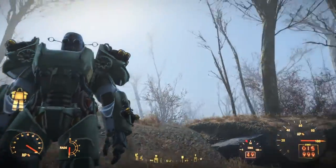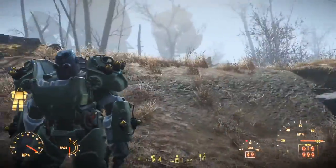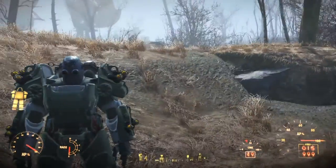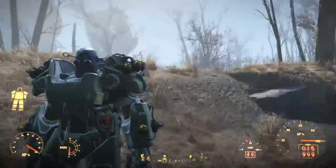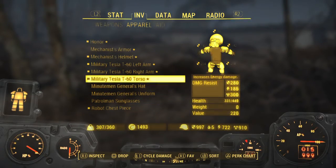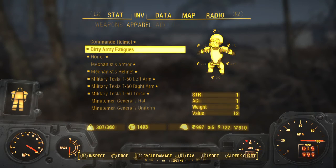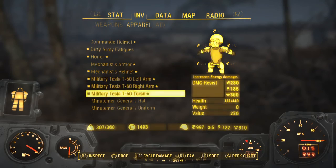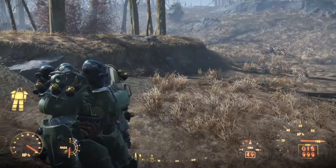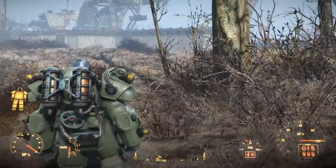What's up guys, it's Biosgaming here. Today I'm showing you my robotic lab — not at the Mechanist's place or anything like that. As you can see, this armor is so cool. It's almost a full legendary set — the only piece I'm missing a legendary version of is the helmet. I still have a legendary helmet though, and I also have a legendary power arm. Over here we also have the Tesla and another legendary piece.